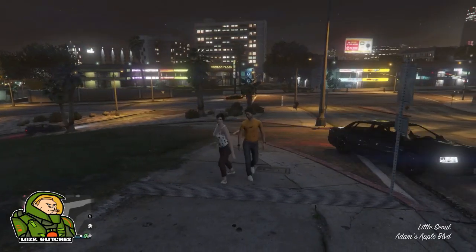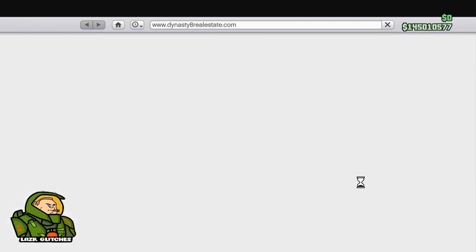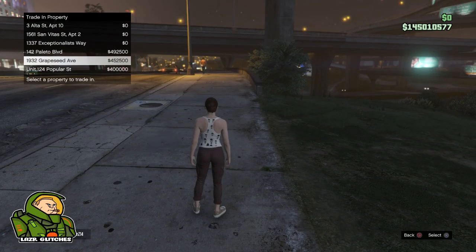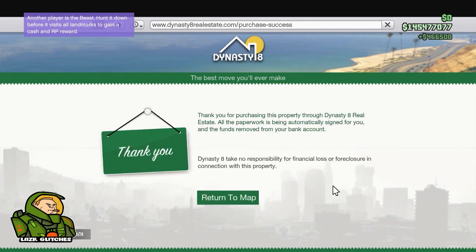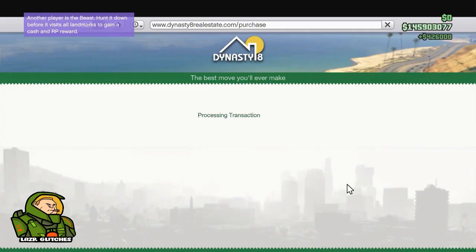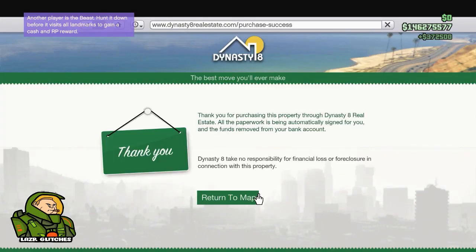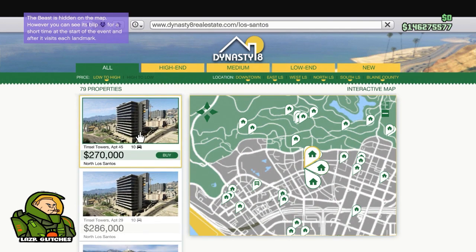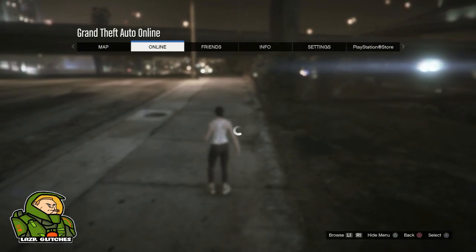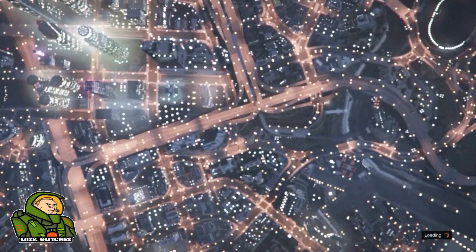So guys, once you have loaded in, go into passive mode again to make sure no one kills you. Go on your phone, go to the internet, go to money and services or Dynasty 8, view property listings, go low to high, buy the cheapest apartment, and purchase the property. As you can see on screen, our main character's expensive apartments have transferred over to our second character. You want to overwrite these properties with the cheapest apartments and collect your money. The first time you do this glitch you won't make much because you're getting back what you spent, but the second time you will be earning money. I've now overwritten all the apartments. From here, go to online and swap character again — and I'll show you that the apartments have still stuck on the main character.